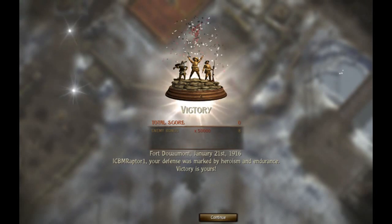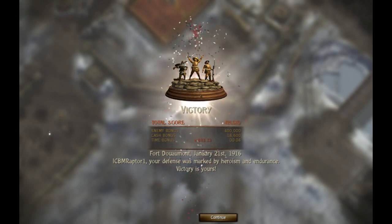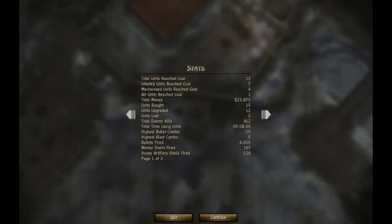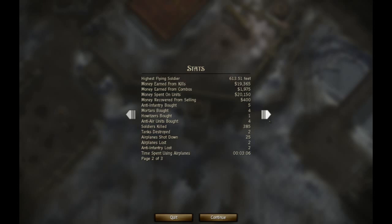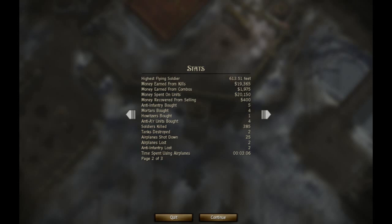We have victory! I think the next level may allow us to use tanks — those are quite fun to play with. Fort Duamont defeated, the enemy is ours. We'll continue on the next mission. But before we do, we'll look at my favorite section: the highest flying enemy soldier. Here it is — highest flying soldier: 613.51. So until next time, friends and fans, we'll see you next time.